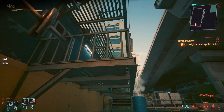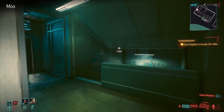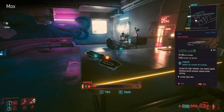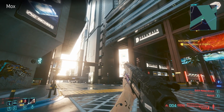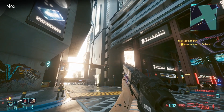Next up is Mox. You get this one once you've finished Judy's questline - it's basically in her apartment waiting for you on her kitchen table. It's a really nice shotgun, got such a hefty punch to it. It really feels like this industrial, chunky, powerful weapon. Love it.